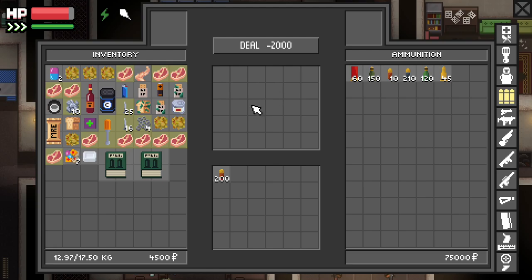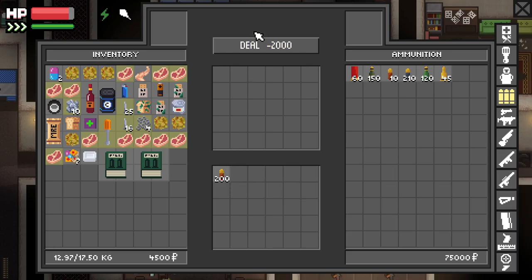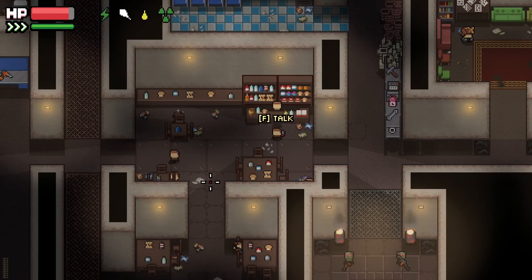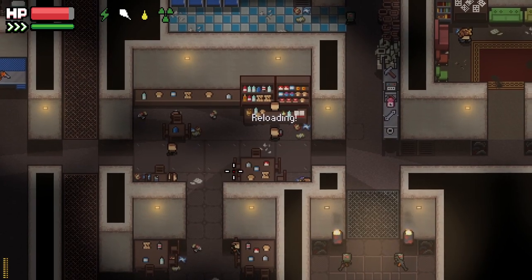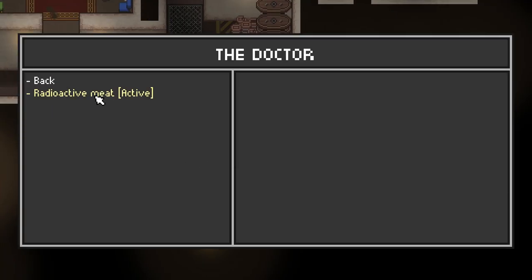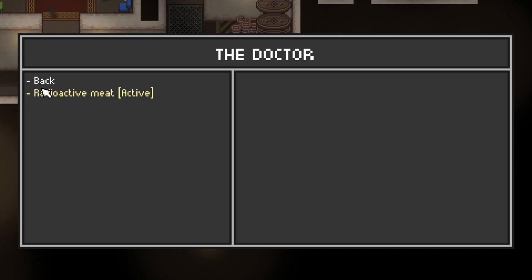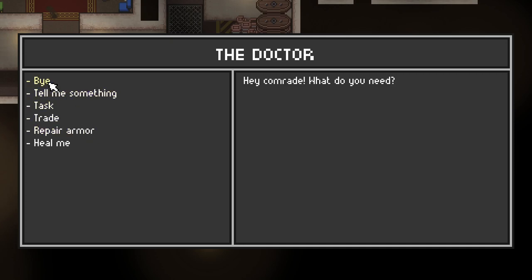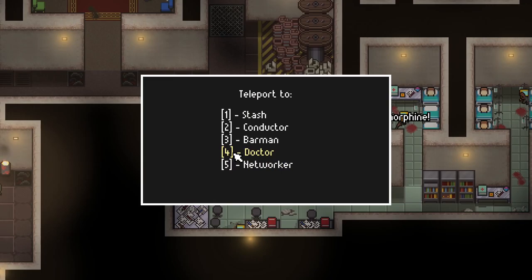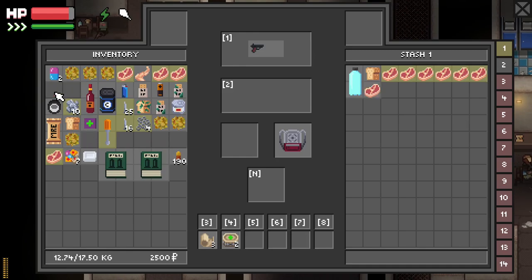Let's reload. We should be able to do the doctor's thing. Oh, I need twelve raw meat - son of a biscuit! I thought it was ten. Let's throw what we have in there anyway. So close - we're one off. Damn it. Let me show you the level up system in a minute. Let's just dump all of this stuff at the moment. You can expand these stashes as well later on.